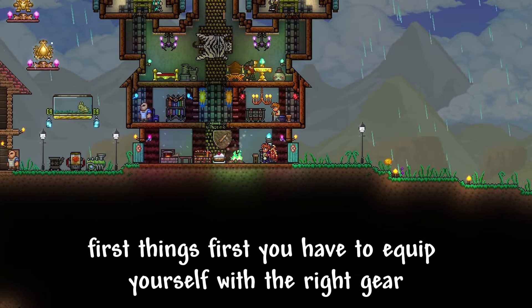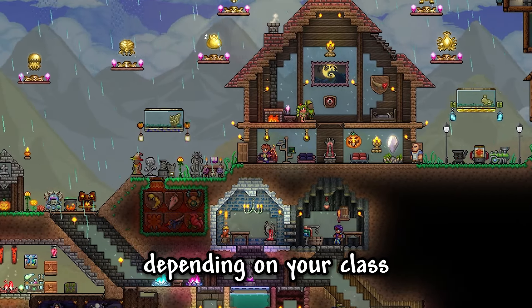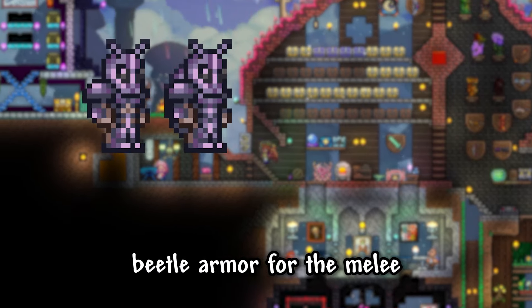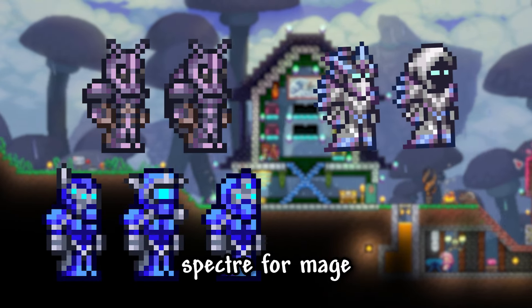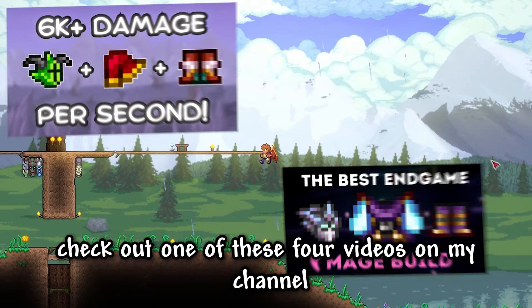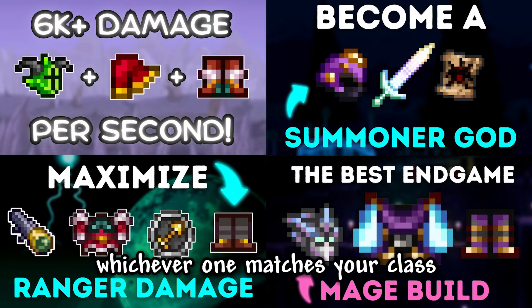First things first, you have to equip yourself with the right gear. Depending on your class, you should choose one of the four pre-moon lord armor sets: beetle armor for melee, shroomite for rangers, specter for mage, and spooky for summoner. For a full guide on how to get each one, check out one of these four videos on my channel, whichever one matches your class.